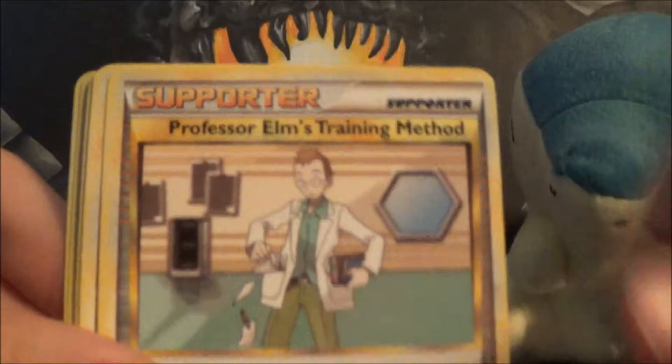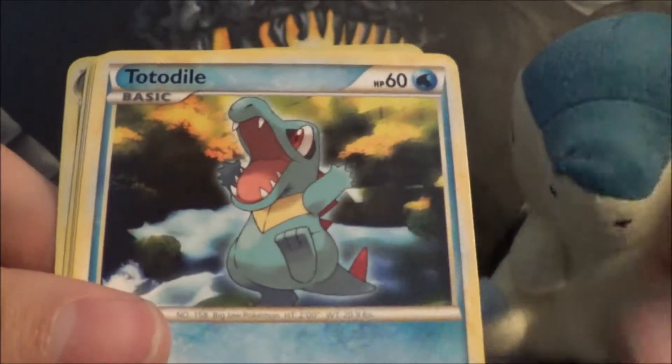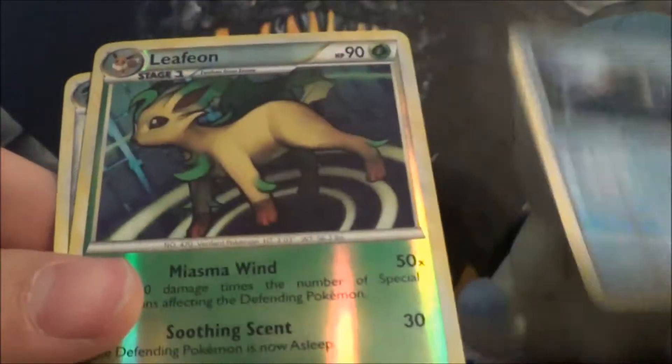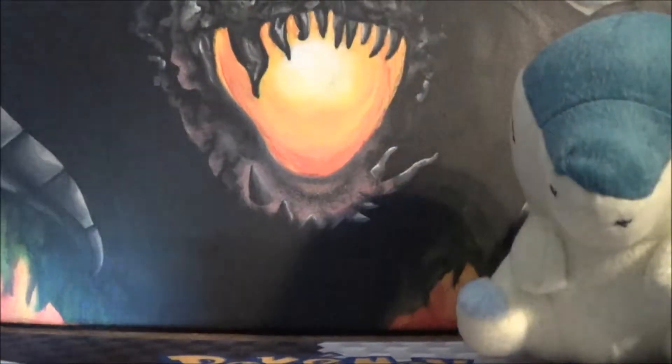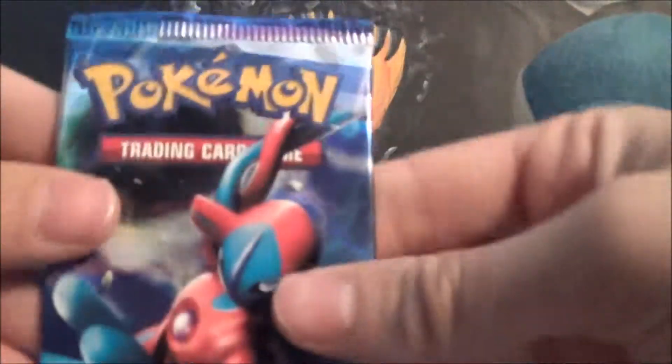So we got Mime Jr., Elm, Special Metal, Slowpoke, Pidgey, Totodile, Mareep, Relicanth, Espeon Reverse, and a Forretress Holo. So sweet. This has been a really good part so far.